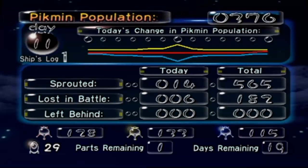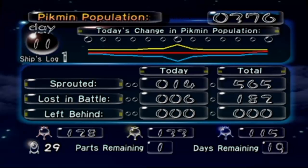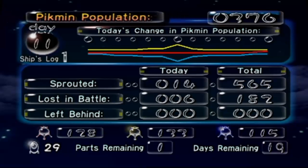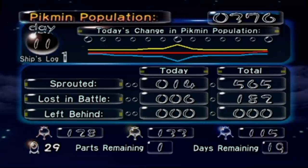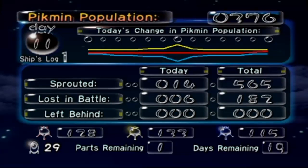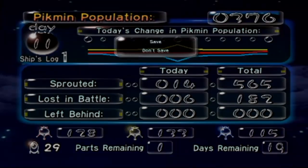Oh wow, I lost six in battle — how did those six... oh, to the frog, duh. Sprouted 14. I have sprouted 1565 Pikmin and lost 182 — 128 reds, 133 yellows, and 115 blues. I brought five pellets — how did I get 14? Okay, whatever. 29 parts, one part remaining, 19 days remaining.